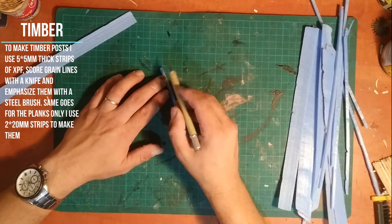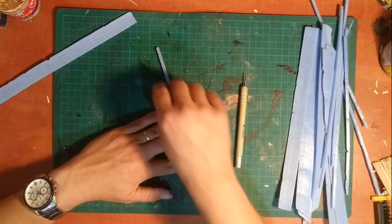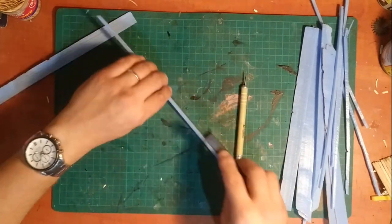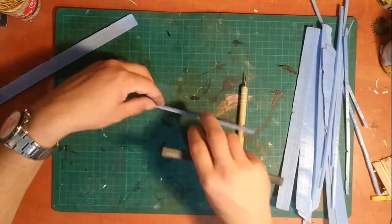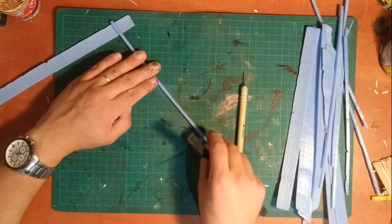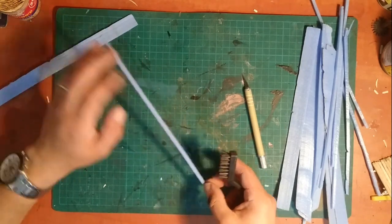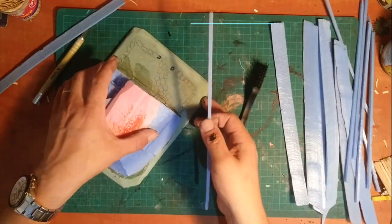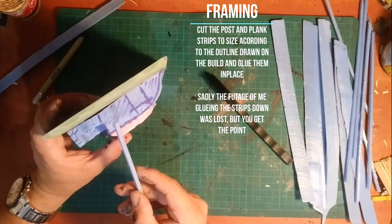To create the wooden texture I simply take my scalpel and run it in wavy lines along the strips, not going deeper than two millimeters on either side of the planks or beams, but making sure to go on every side of the beam. Then I take a steel brush and run it along those grain lines to really emphasize the wood texture.